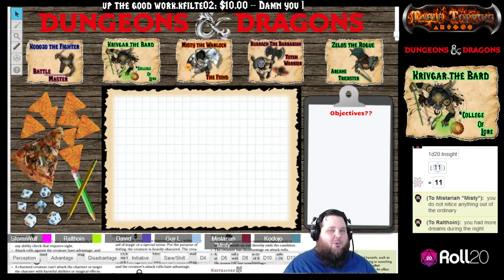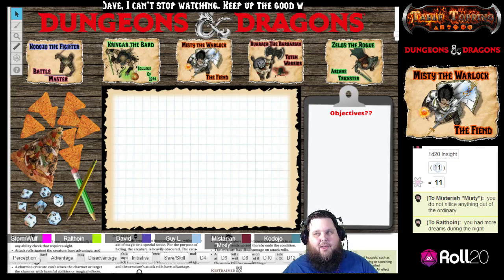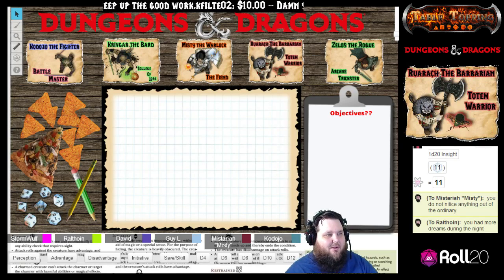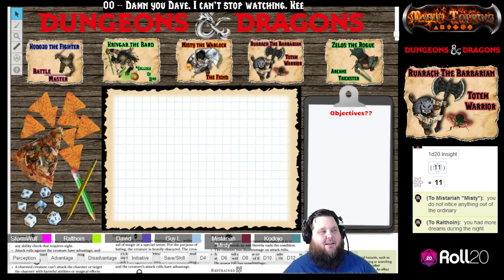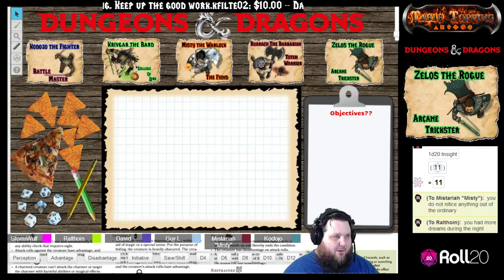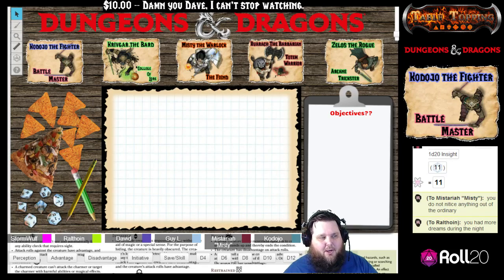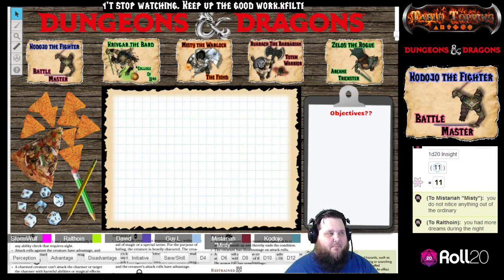You guys had awesome roleplay, and I'm going to give each one of you a point of inspiration. Inspiration is a bonus — you guys played your backgrounds, twisted your bonds, flaws, traits, and ideals. Everyone can have a point of inspiration, and this will last pretty much forever — but you cannot hoard inspiration points. Everyone knows what inspiration points do, right?